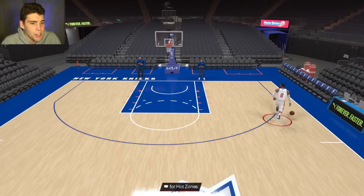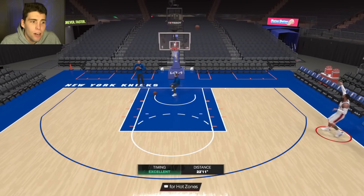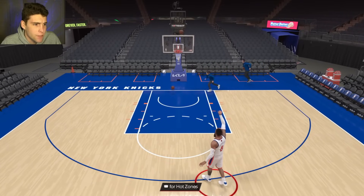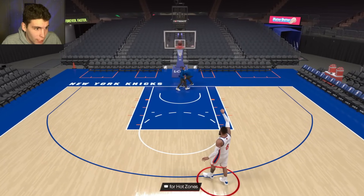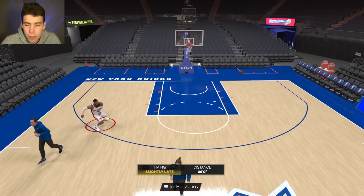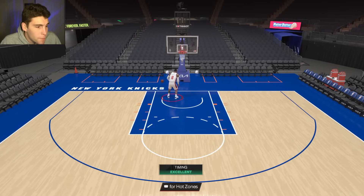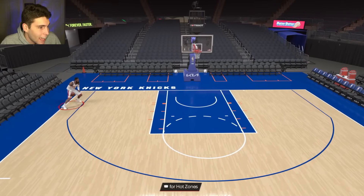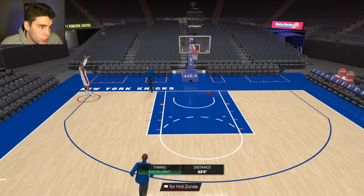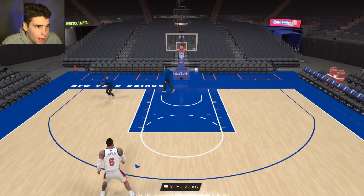Looking at Tyson Chandler in the lineup screen — the first thing I want to note is no hot spots from three. Is that a big red flag? I don't know about a big red flag, but it's a little red flag. The fact that he can get no hot spots from three definitely hurts his value. But release-wise — so good. This release for a big man in MyTeam has to be up there with the best. His player build looks like one of the best I've seen in the game. I think he could be a better version of a Giannis Antetokounmpo.